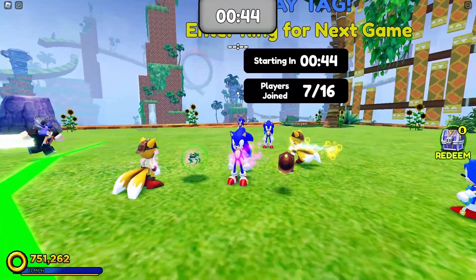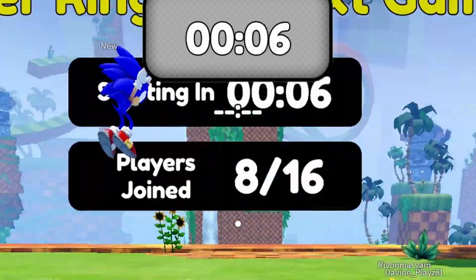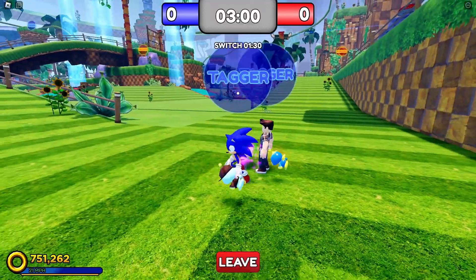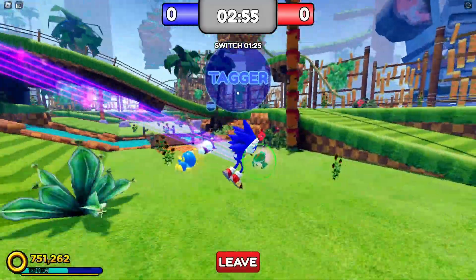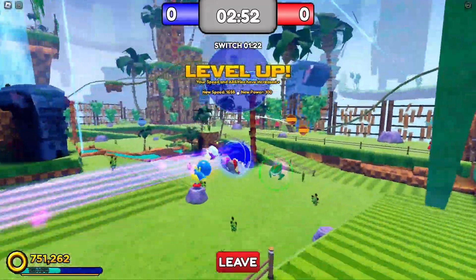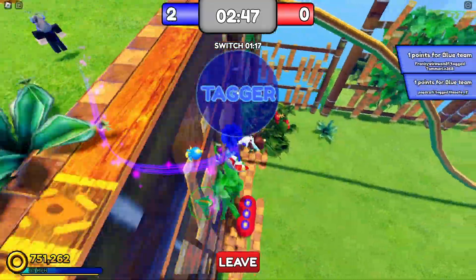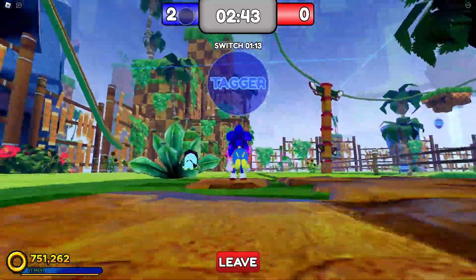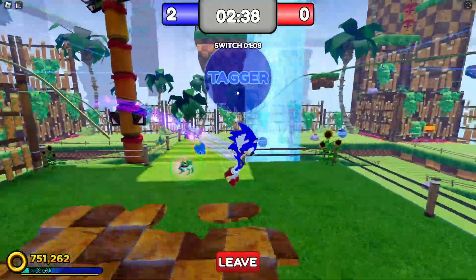Now, we wait. Okay, we are back. I'm gonna spawn in. I'm a tagger. You see the orange dudes? They're runners. So the tagger's job is to get runners. It should be pretty simple, right? It's not as simple as you think. I just got a tag. You see up here? Tags are memory tokens. So yeah, you're just gonna have to get as many tags as you can.